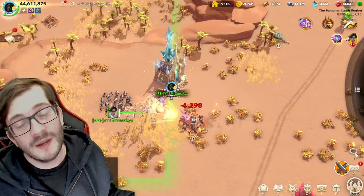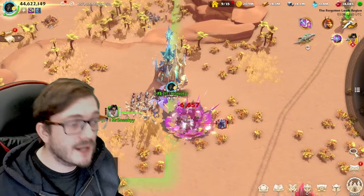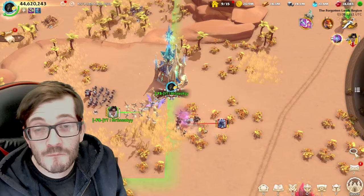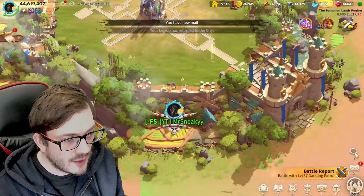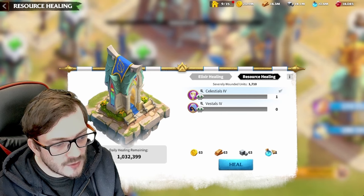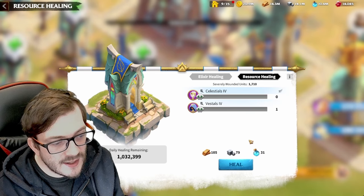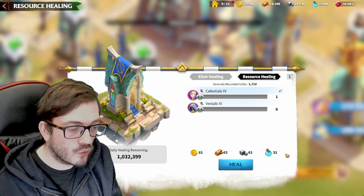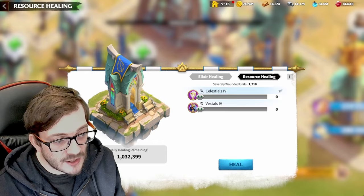When we zoom in and check the differences, the healing looks the same through elixir healing. But when you go to resource healing, if you type in one, it requires all four resources for celestials, whereas for mages it's just three resources. So if you are running multiple celestials, you are going to be eating way more resources because you need all four to heal your celestials compared to just three for your mages. That's the trade-off.